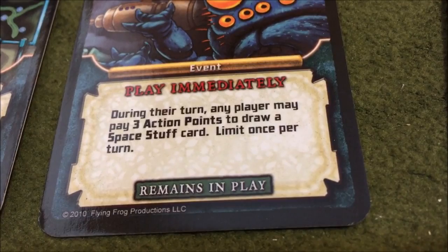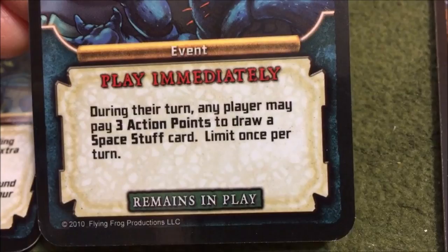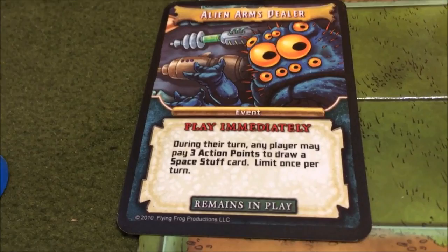Alien Arms Dealer - we get to play that immediately. During my turn I could spend three action points and get a space stuff card. I can only do that once per turn, but this is a play-immediately card so that's exactly what we're going to do. This is always going to be in play and I can always do that action for three action points.